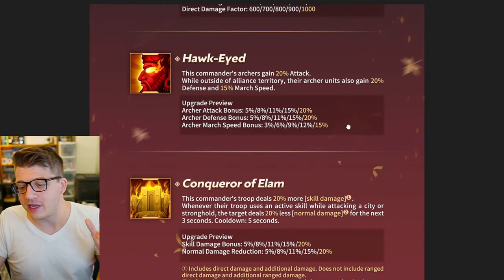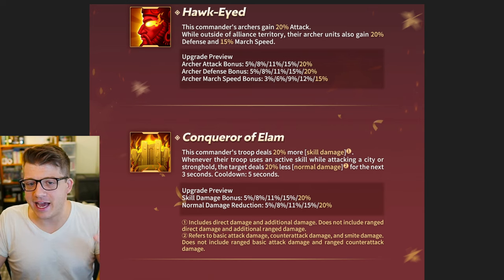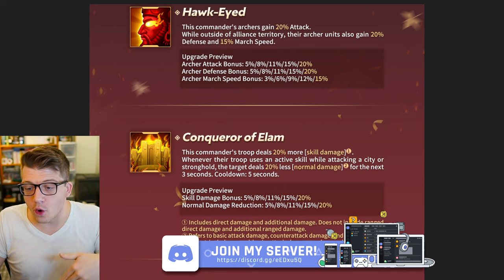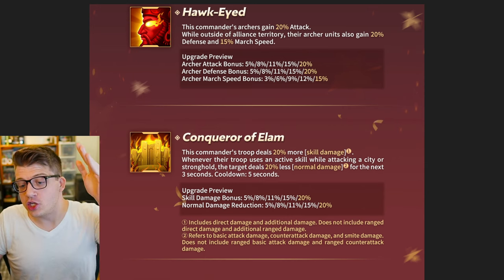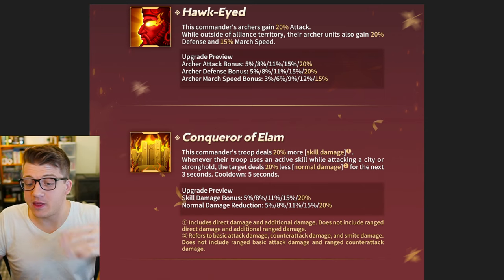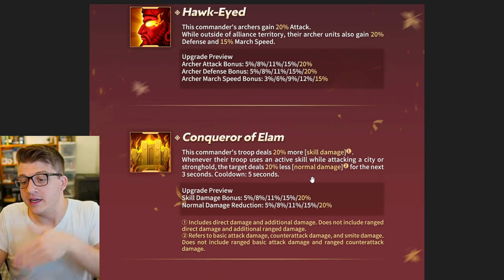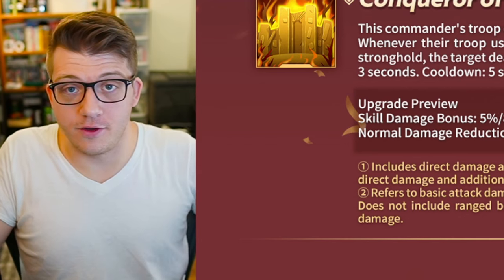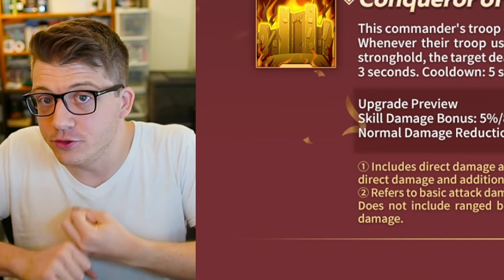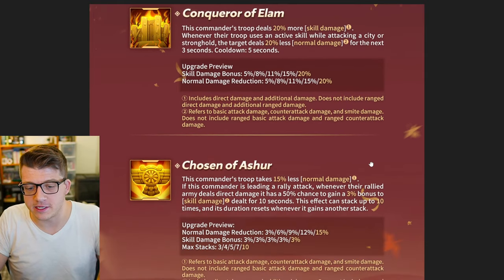The third skill is literally a counter to Gorgo. This commander's troops deal 20% more skill damage, and whenever their troop uses an active skill while attacking a city or stronghold, the target deals 20% less normal damage for the next three seconds with a five-second cooldown. That 20% less normal damage includes basic attack damage, counter-attack damage, and smite damage — so you're directly countering a Gorgo garrison or a Gorgo-Luce combination.